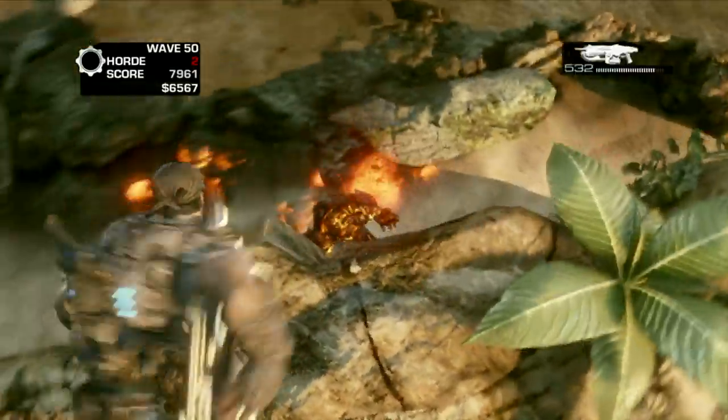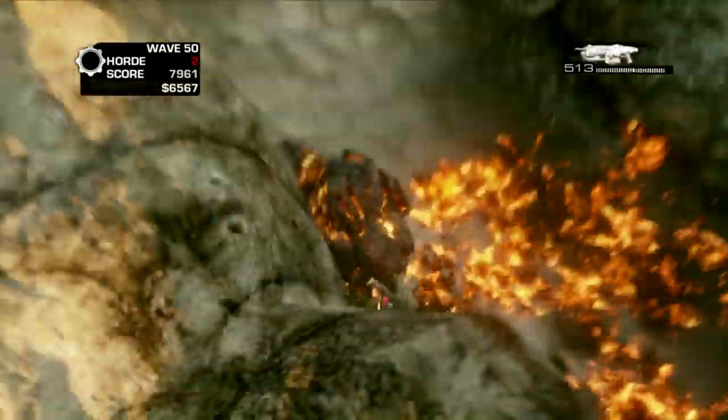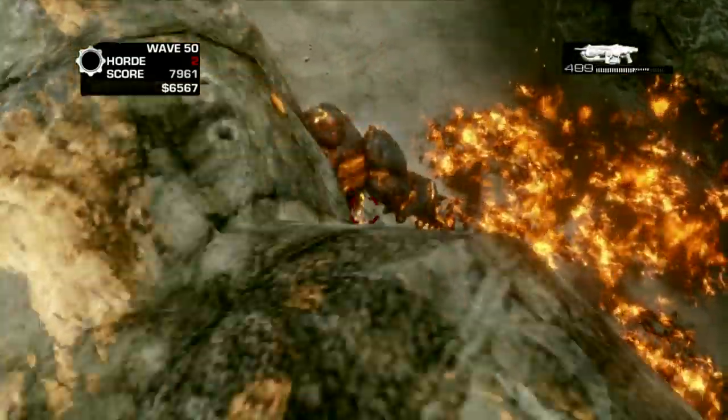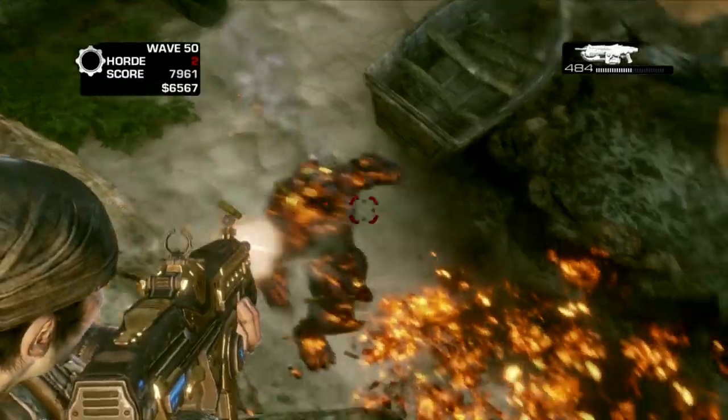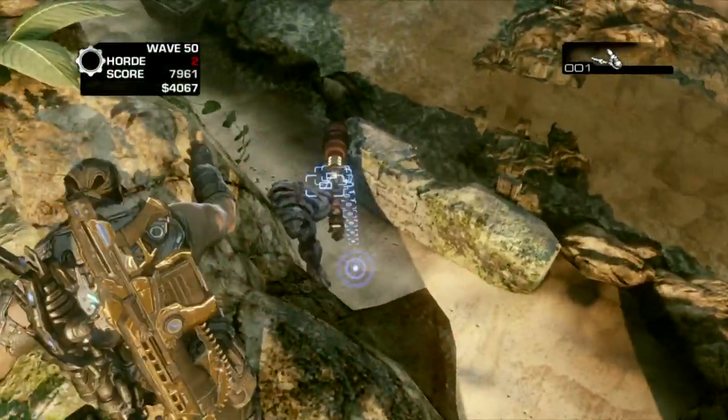I just stayed on the cliff — I didn't have any barriers, any sentry guns, I didn't use any of the turrets. So all of that meant nothing in the end. But all of these things you unlock will definitely come in handy when you play on either Veteran or Insane mode.